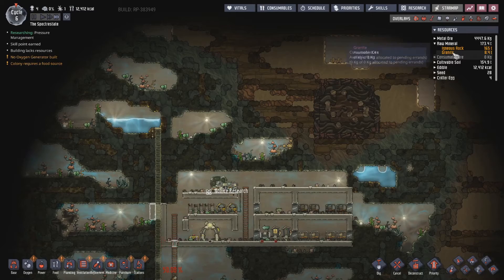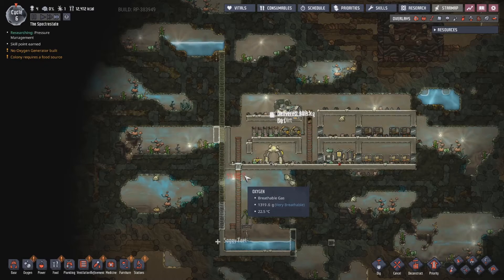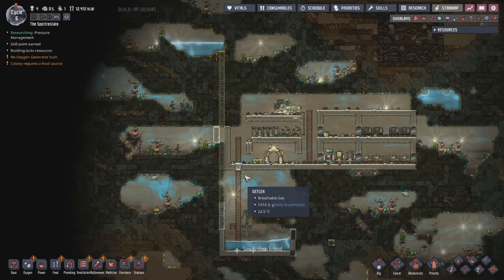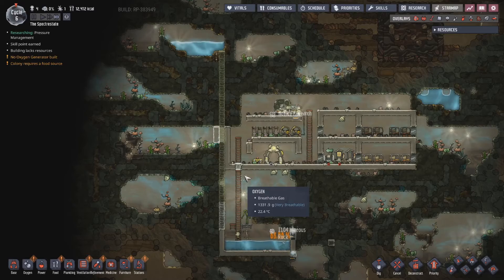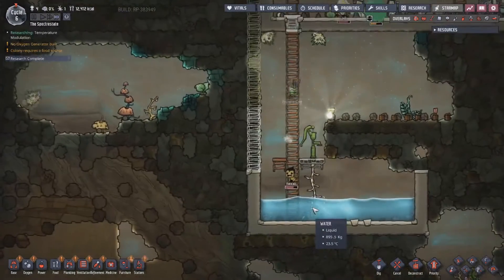I'm also going to need granite — I only have 8.4 tons, unfortunately, which gives me a fair few tiles. We've got the pitcher pump set up. We've set that up. This entire lovely area is now set up.